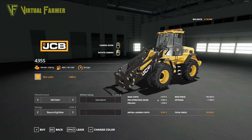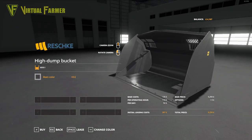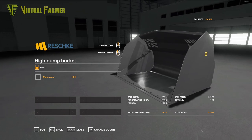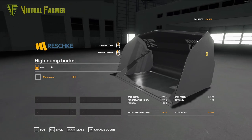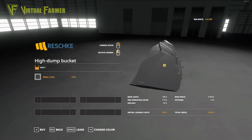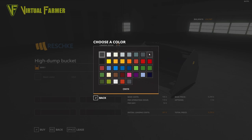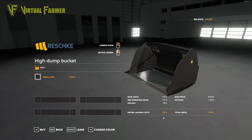It could cost us nearly four grand if we have to use it for an hour, so we need something that will load very quickly. That's this — the Resechi high dump bucket with 8,000 litre capacity. This is pretty much the biggest bucket I've seen in Farming Sim, it'll work really well on our wheel loader. We're going to get it in Onyx, and it's only going to cost us 295 to rent.